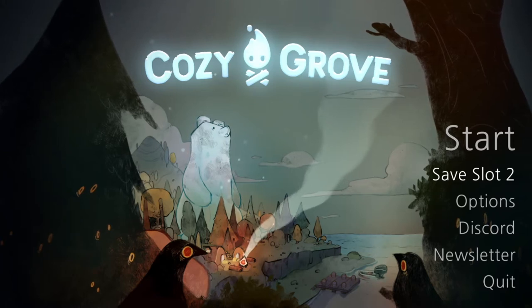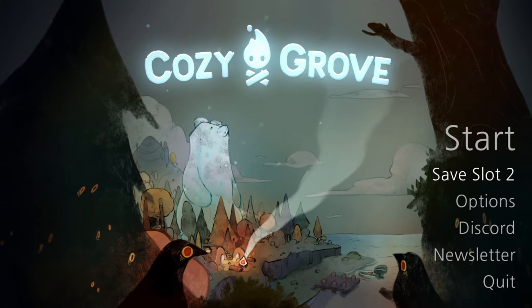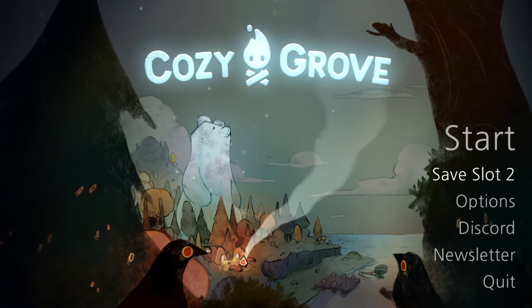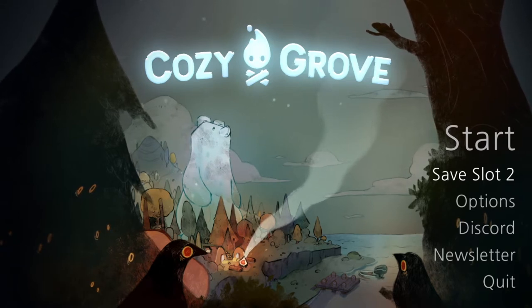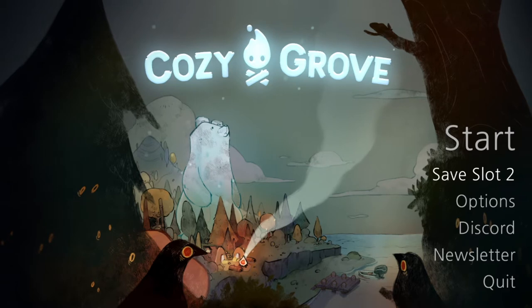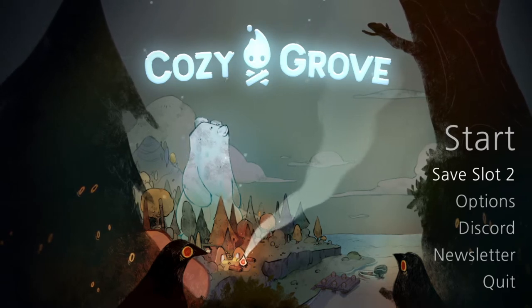Cozy Grove is a relaxing simulation game brought to us by the amazing mind that also made Road Not Taken and Alpha Bear, called Spry Fox. It reminds me a lot of Animal Crossing's New Horizons, but I like to call it Animal Crossing's Little Goth Sister, because Spry Fox's art style is a little dim and dark — just the way I like it.